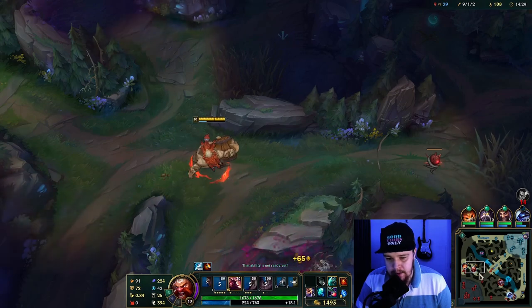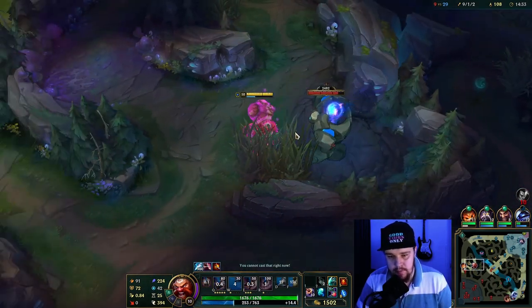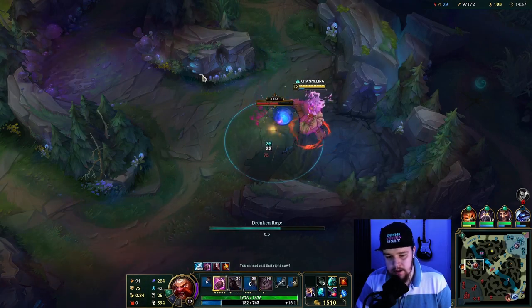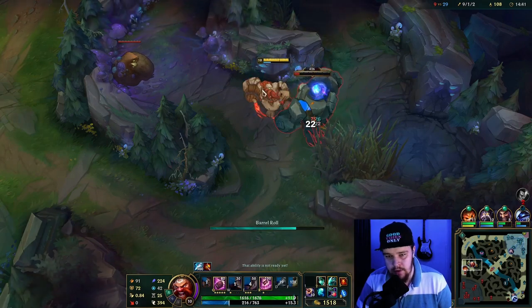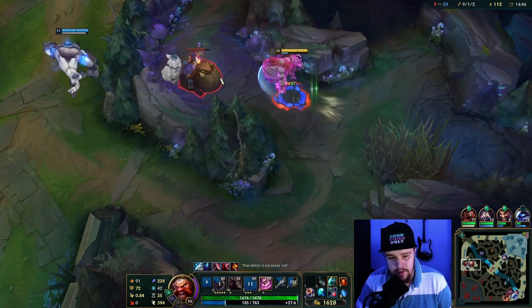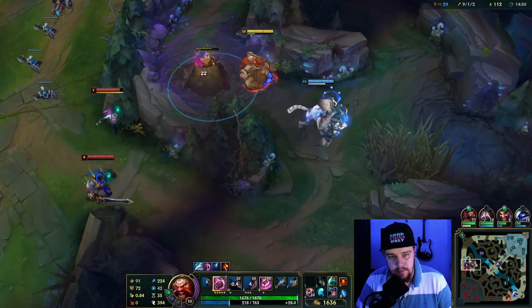A lot of people, when getting a lead, might just farm their own camps or look for consistent plays. But the best way to keep the enemy jungler completely out of the game is doing this — I just rotated through his entire jungle and he got nothing. He can't even farm my jungle either; he's basically gonna lose everything here. The best place now is probably to go for a bot lane gank or something like that.